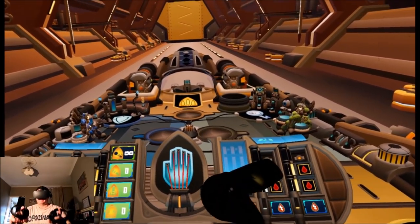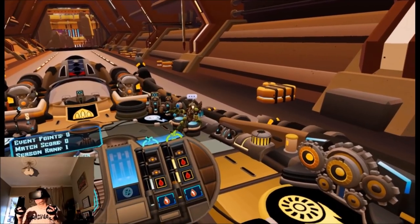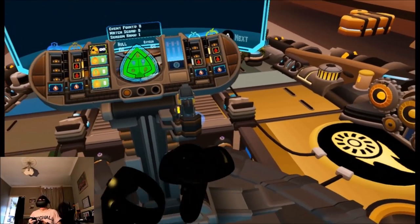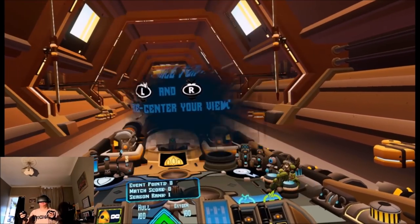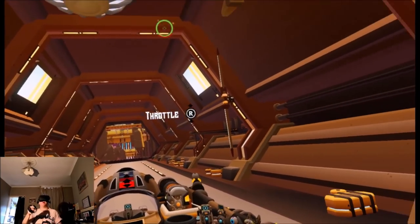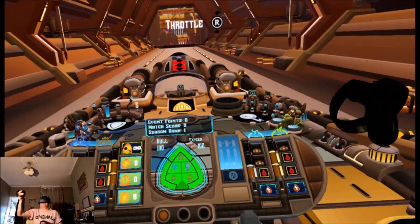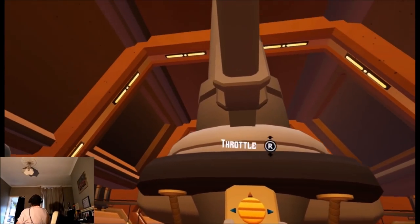My table is right here, so I might need to move back a little bit. Re-centering my VR headset — yes, I'm going to sit back a little bit because I'm going to hit my table. Okay, I'm now re-centered. R is throttle, so my right thumbstick is throttle. I've got a gun cursor on my right hand as well, and you can see the guns tracking the cursor. Okay, we're moving! It's working! Wow.